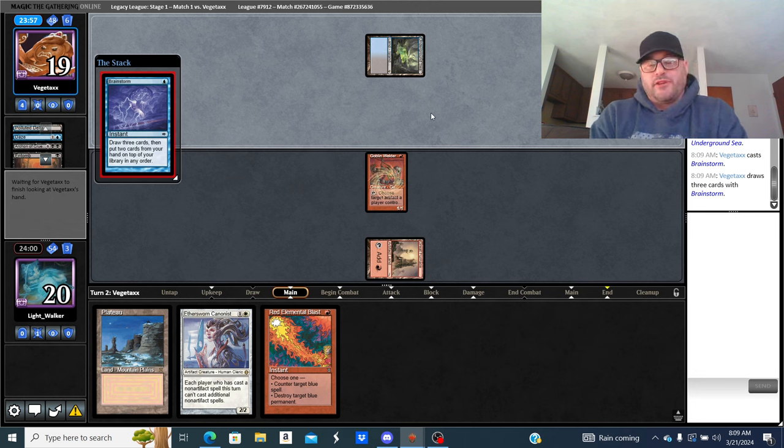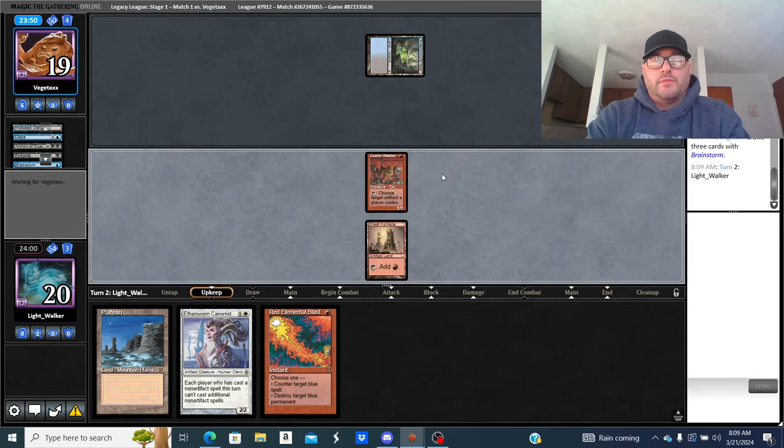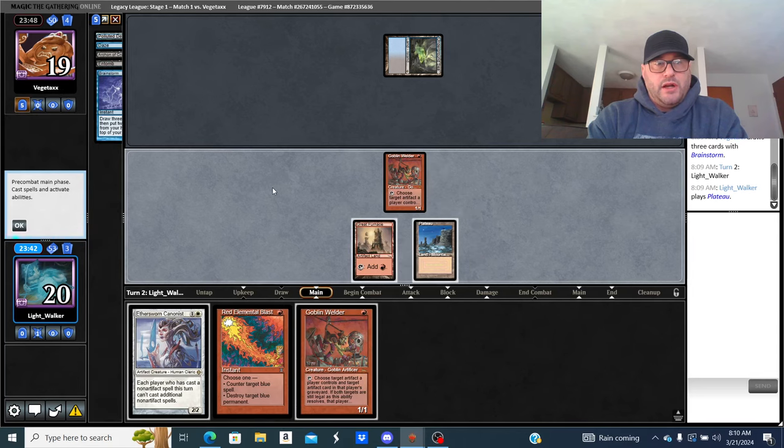I had a Soul-Guide Lantern I could have played turn one for Urza's Saga but had no Daze mana. This deck does play Wasteland, which is unfortunate. I'm Brainstorm-locked. He didn't find a land drop, which is kind of cool. I have a choice — hold up Red Blast or play out Candelabra. If you're playing against this deck, you always want to counter Entombs and hit the Reanimates. I think Candelabra is good here, though if I get Dazed or hit with Force of Will it might not work.